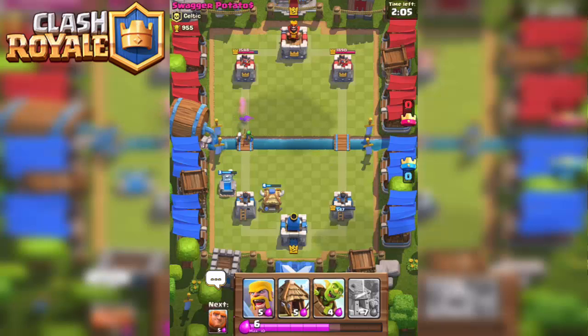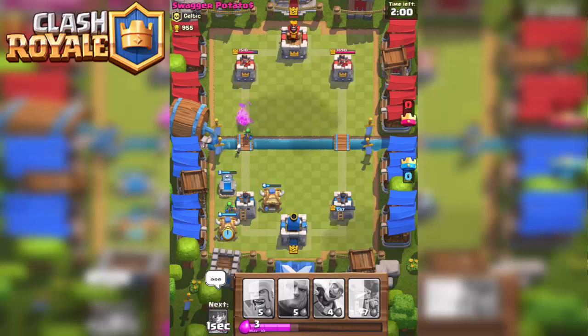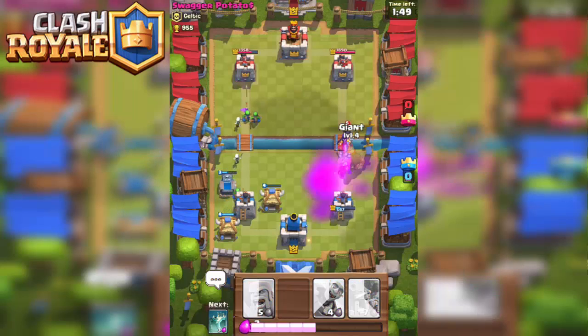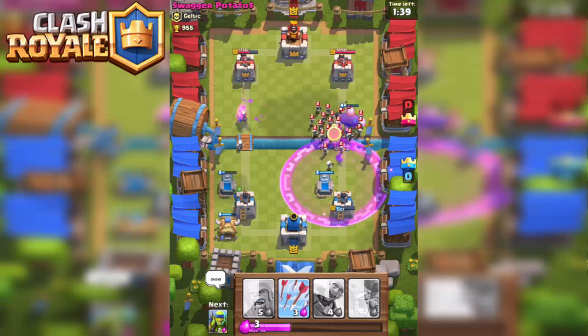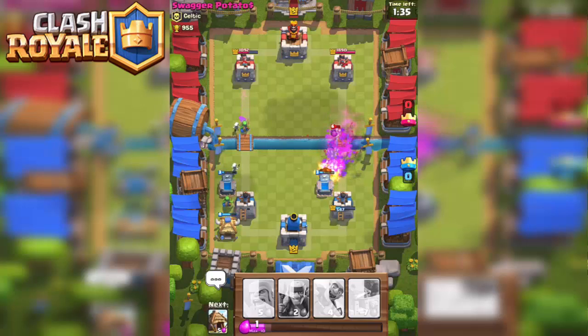They almost killed that tower but we're gonna continue pushing. I'm going to sit on some elixir and see what his next move is, because these spear goblins are gonna continue to do steady damage. I'll let this get in range and let my towers do damage on them — just trade off and get rid of the skeletons. No problem, that's down to a couple hits — it won't make it to the tower.